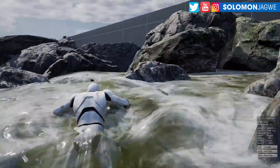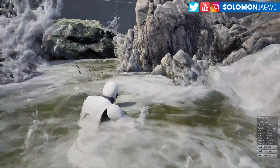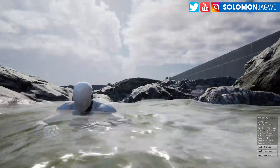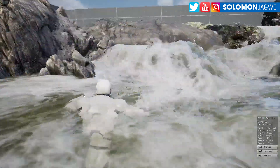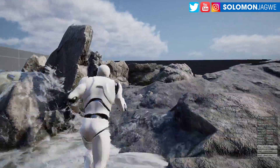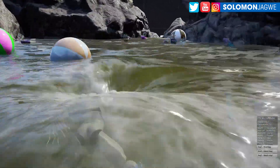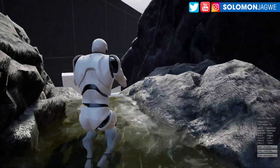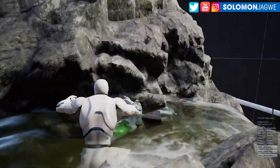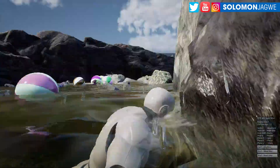It automatically goes into swim mode once you're too deep for this character. I need to get out of here. That's the river map. Let's jump and follow it — you can see underwater. I'm trying to race to the beach to see what it looks like. Oh, got stuck over here.